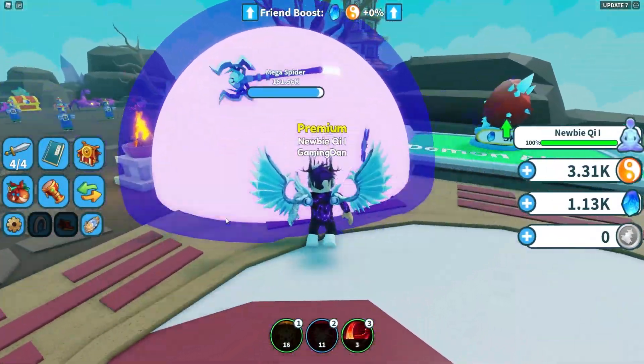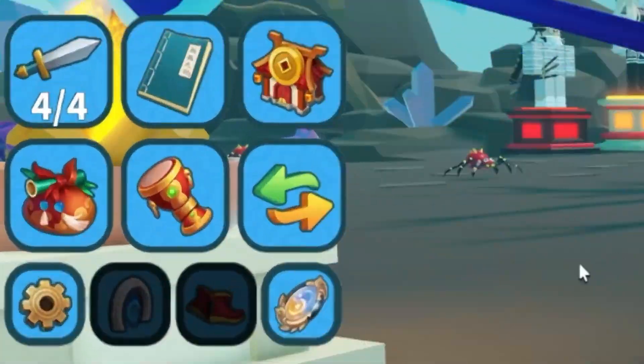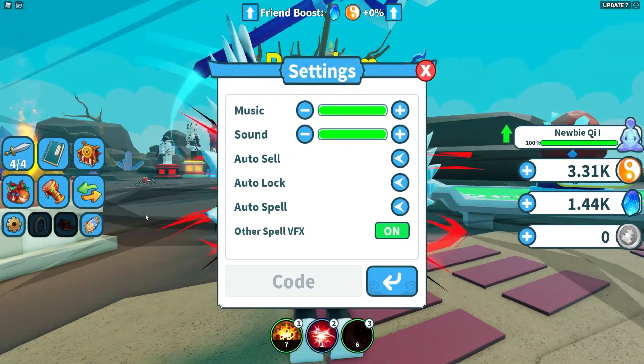If you don't know already, in Weapon Fighting Simulator to claim codes you're going to want to go to the left, click on the Settings button, and the code menu will come up.